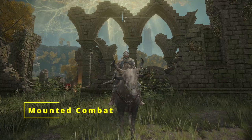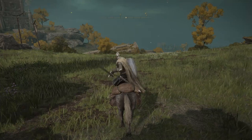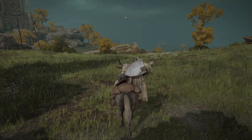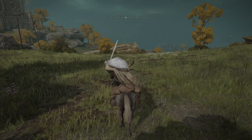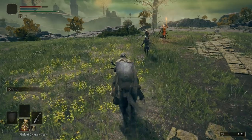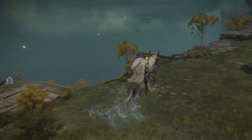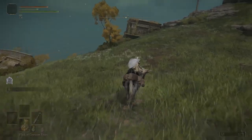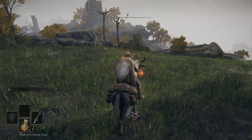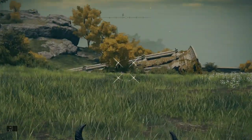A bit into the game, you gain a trusty steed and can fight atop it. While mounted, you are defaulted to the right-hand armament. R1 for a basic attack on the right, L1 for a basic attack on the left — the same applies for strong attacks with R2 and L2, and strong attacks can still be charged. Jump with X; there is a double jump. Circle to sprint. L3 puts away your spectral steed. Items can still be used with square, and you can switch weapons and use a bow, though bow skills cannot be used while mounted.